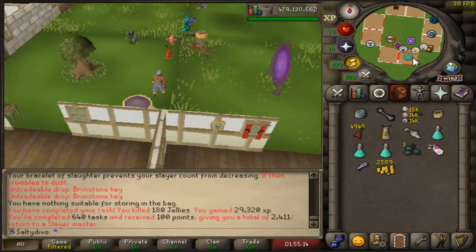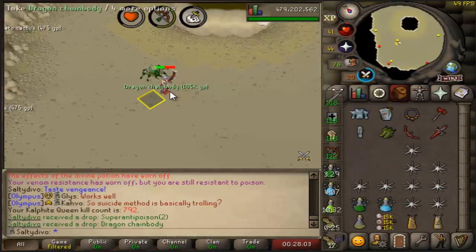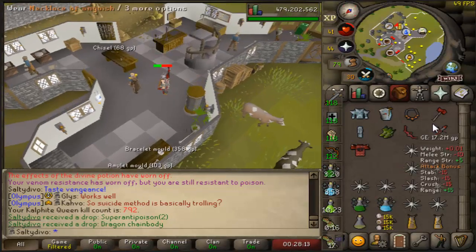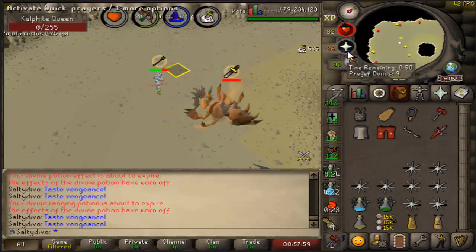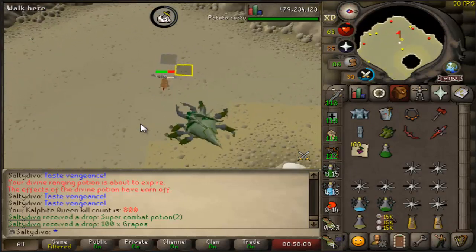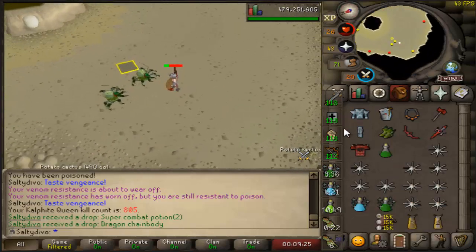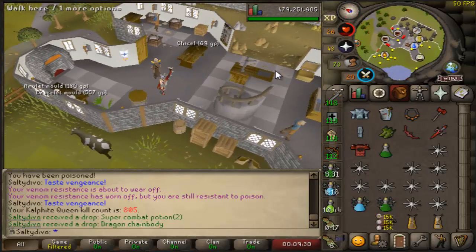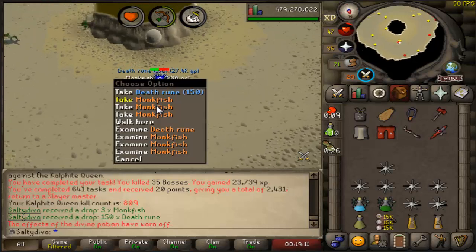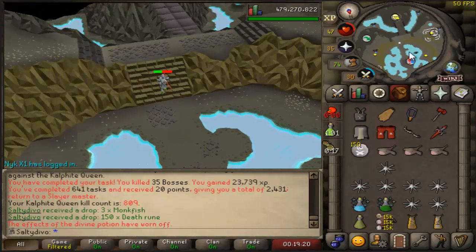Calphite Queen task — all 35 of them. We get a dragon chainbody, can't remember the last time I got one here — I think it's number four. That should be 800 Calphite Queens slain. Actually enjoying this task, so watch me get a back-to-back calphite task. No freaking way — second dragon chainbody in 35 kills! Two dragon chain buddies in 29 kills, I'm not complaining. Task completed. New task — I called it, just regular Calphites.